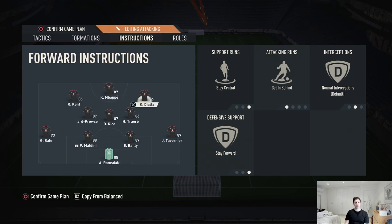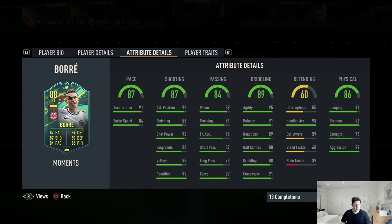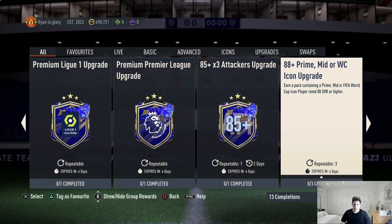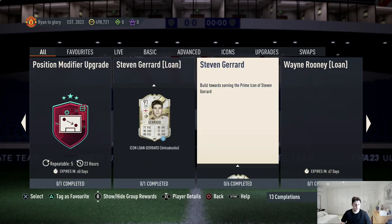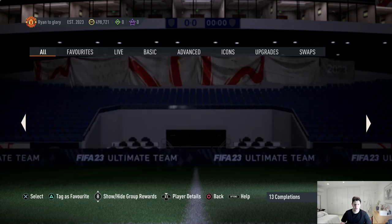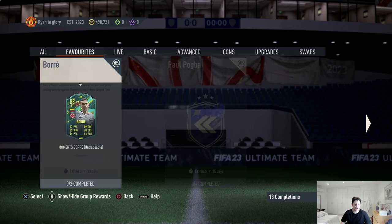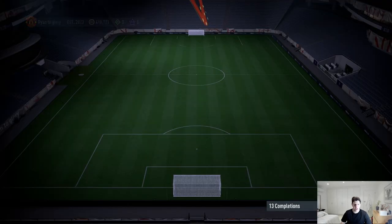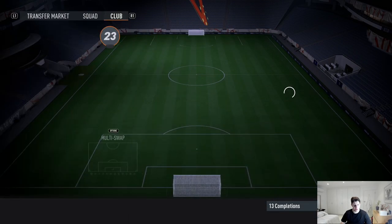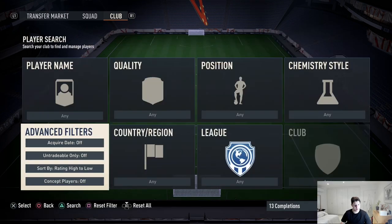Next we're going to check out the content, then play through the Team of the Year cup. Hopefully we can get the wins we need to get some fodder so we can complete Sanchez, because I'm very excited to use him - we are definitely missing a striker like that. Let's have a look at SBCs. 88-plus prime mid or icon upgrades pack - we're not doing that. The draft token - any new icons? No. Let's do the daily login and hopefully we can pack something good from the 83-by-10. Worst case we're just going to get some fodder, hopefully, unless we get all 83s and that's going to help us with Sanchez.